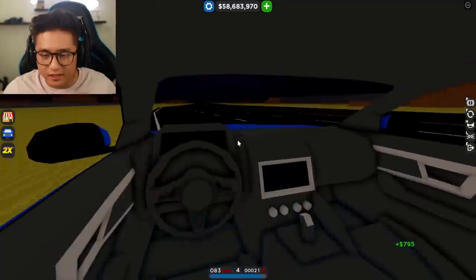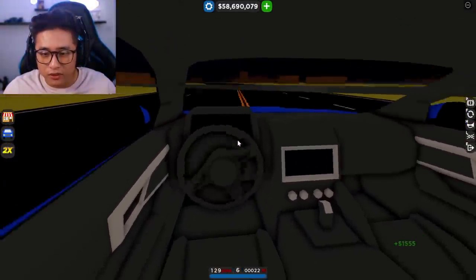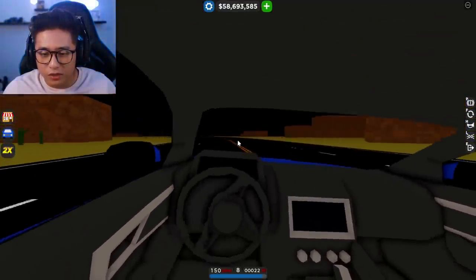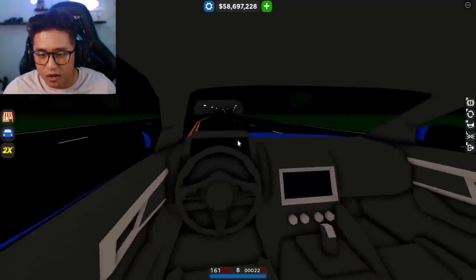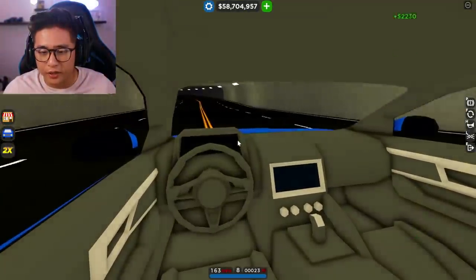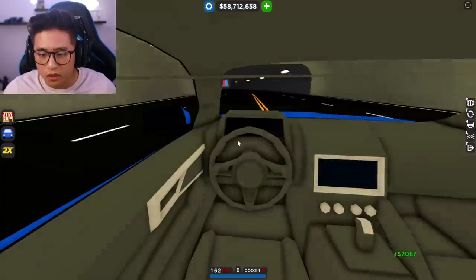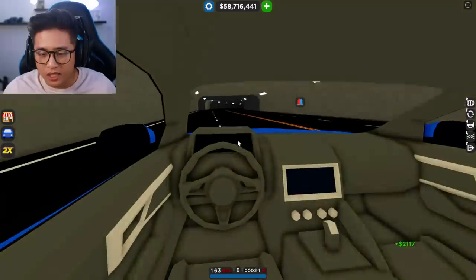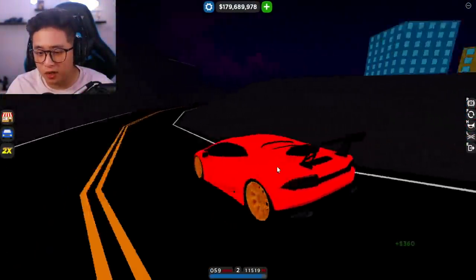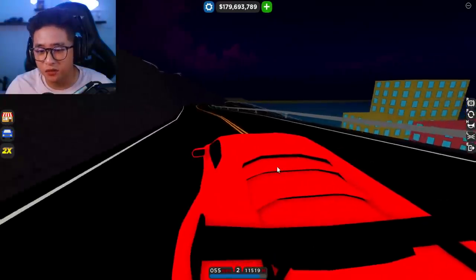Here's the F-Type interior — very detailed. I love how there's a GPS screen, or maybe it's for the radio, and we even have the transmission right there with a digital dash in front of us. They could have colored the seats brown or added different colors, but the steering wheel looks really nice and there are buttons on it. I'm not complaining — this is great. I kind of already knew what this car was from the trailer just from the rims and side view mirrors.